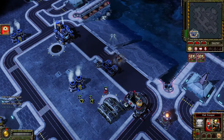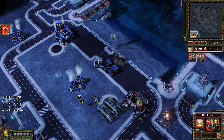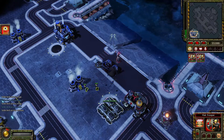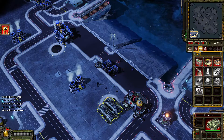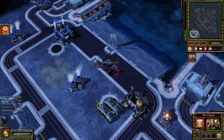Punish them. Our base is under attack. A unit is under attack. Construction complete. New construction options. Training. Building. Blacktrooper, doing my time. Enemy units detected.